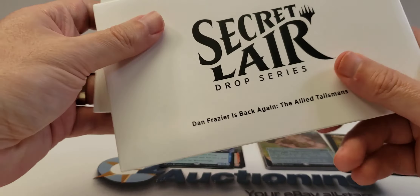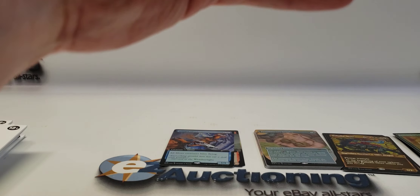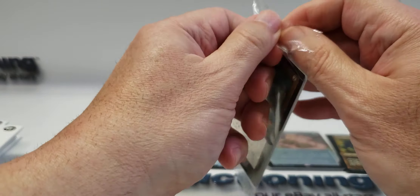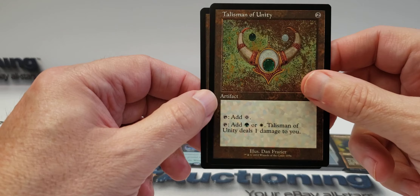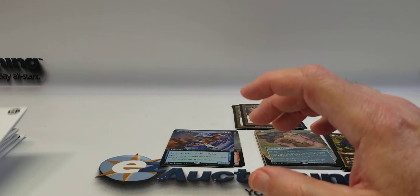Let's save this one — Allied Talismans. We'll do the regular one first, then the etched foil. Got some retro framing here — old school Magic look on these cards. Talisman of Progress, Talisman of Dominance, Talisman of Indulgence, Talisman of Impulse, Talisman of Unity, and the Felwar Stone.